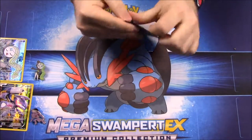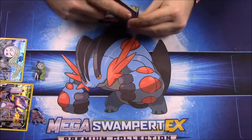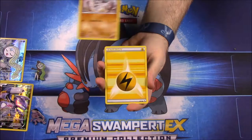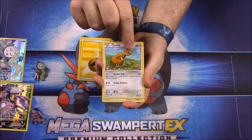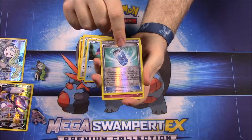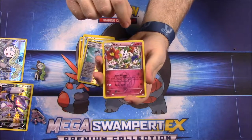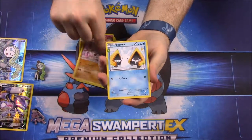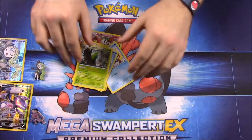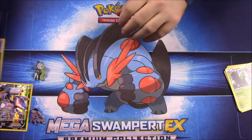Now we have our Blastoise pack - let's see if we get another good card. First up we have Machop, Electric Energy, Doduo, a Shellder, an Eevee trainer card which is a reverse, then a Furfrou or something like that, Hitmonlee, Swinub, Cloyster, and Metapod. Nothing new or good out of that one - just the Vaporeon EX from the last pack was the highlight.